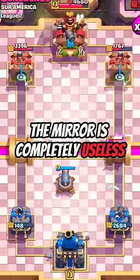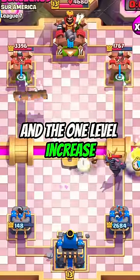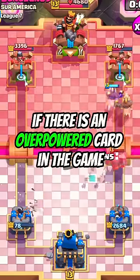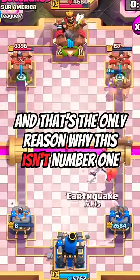Upgrade these epic cards last in Clash Royale. At number 3 is the Mirror. The Mirror is completely useless when there's not an overpowered card in the game. It is a waste of elixir in most situations, and the 1 level increase is not enough for the extra elixir. If there is an overpowered card in the game, it is amazing to mirror it, and that's the only reason why this isn't number 1 on the list.